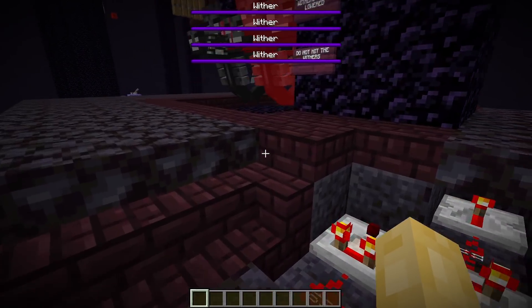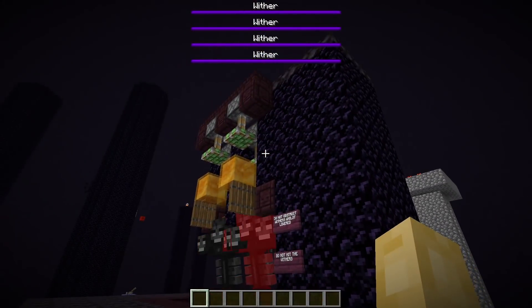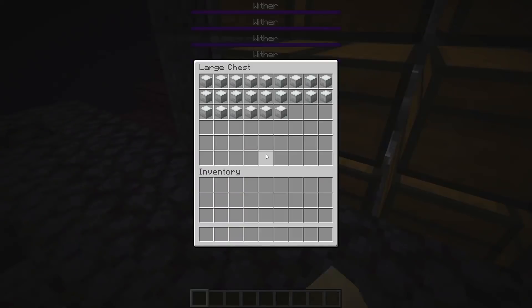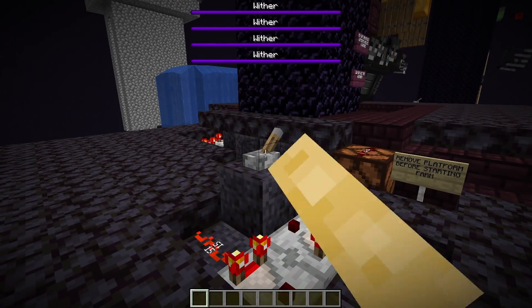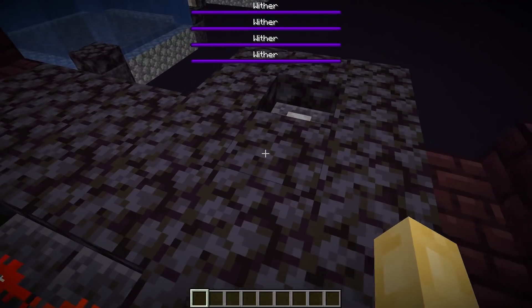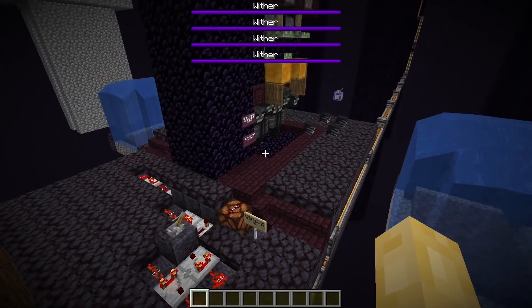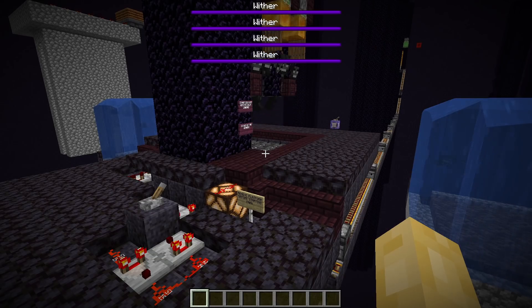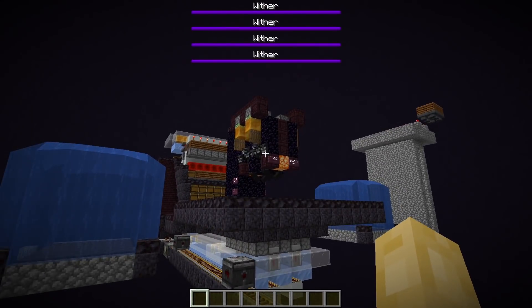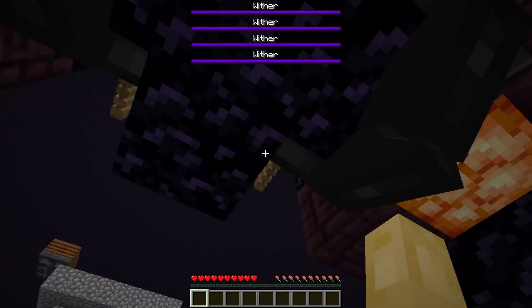As a failsafe, while the end platform is being generated, the system will lock out the ability to retract the withers into the roof. I've also included a storage system which will load all the obsidian into shulker boxes. So while the farm is running, I won't be able to switch it off. Instead, I will need to signal the overworld again to tell the platform to stop being generated. And now the withers will retract into the ceiling — and with our withers tucked away nice and safe, players are free to move in and out of the end without any risk of being blasted to death by withers.